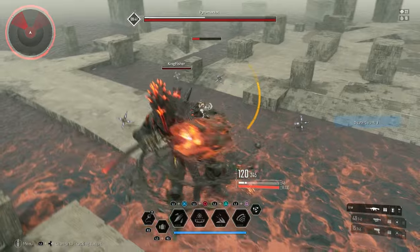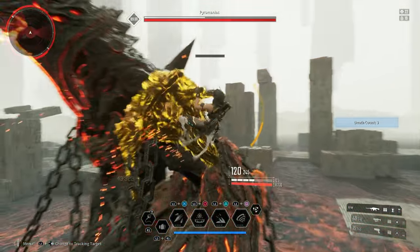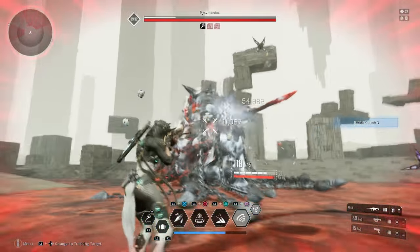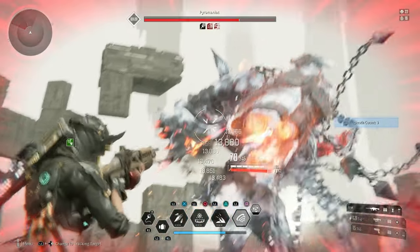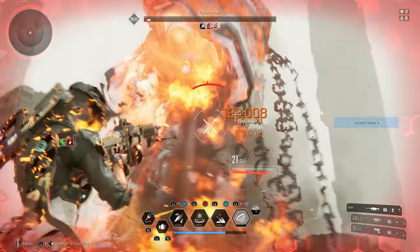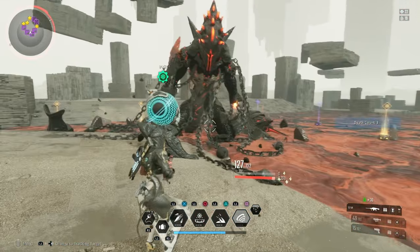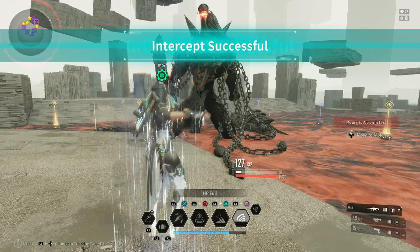I'm not sure if it works if you shoot the shoulder completely off, but thankfully he has two. So if you're on normal and boasting a little too much damage, just move to the other shoulder. I would assume this challenge requires that you remove the part via grappling destruction rather than shooting it off entirely.